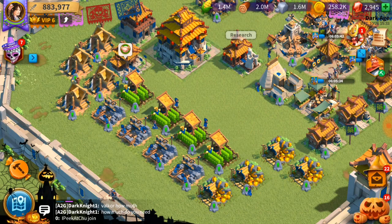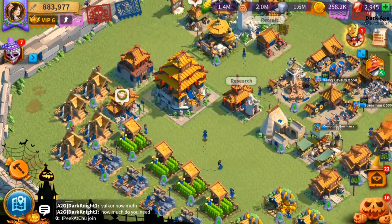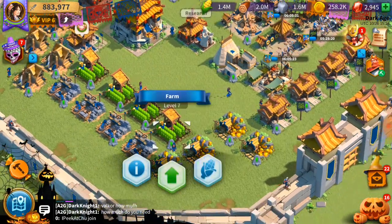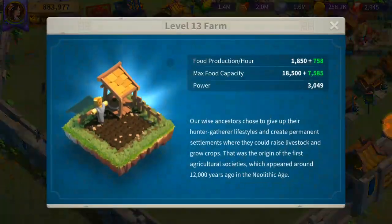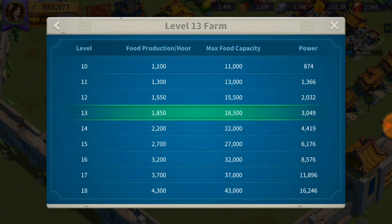Unless you're using a lot of boosts and you've maxed out your buildings, especially early to mid game. Even right now sitting at Town Hall 16, my farms are at level 13. This one right here can hold up to 20,000 food and it makes 1,850 food per hour without any green bonuses.